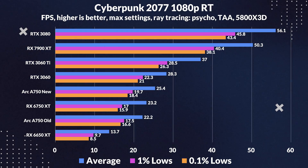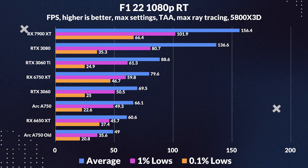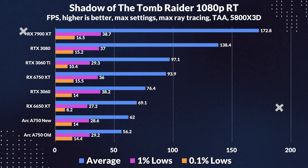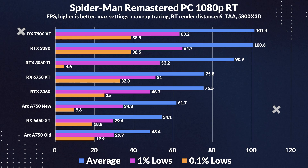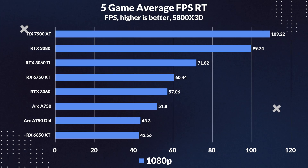Let's move on to the ray tracing performance at 1080p. This is going to be a bit different from rasterization performance, because all these games are DX12, which means they were already optimized for Arc, so we're not expecting a huge difference between the drivers. What's interesting is that the old driver still manages to beat the RX 6650XT by a large margin in most games, which shows how bad the ray tracing is on AMD. However, there were a few exceptions like F1 and Spider-Man, where the performance actually improved by a noticeable margin with the new driver. The averages for ray tracing at 1080p show the performance only increased by around 20%.